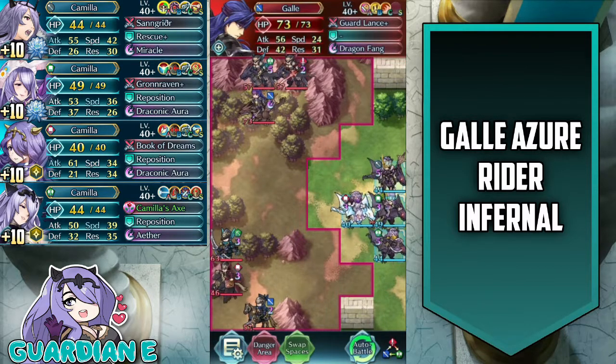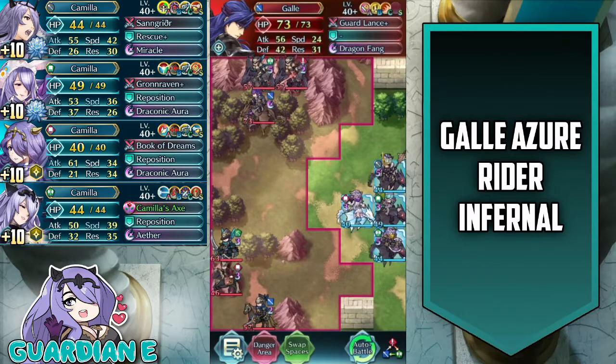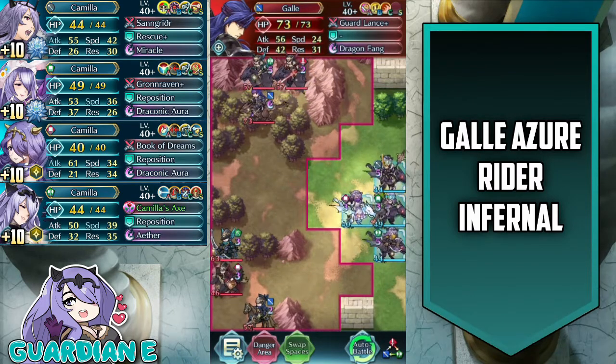Hey everyone, GuardianE here with another Camilla Emblem Clear video for Fire Emblem Heroes. And today we're taking on Gaal, Azure Rider in his very own Grand Hero Battle on Infernal Difficulty.